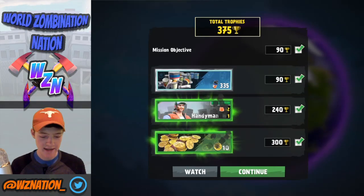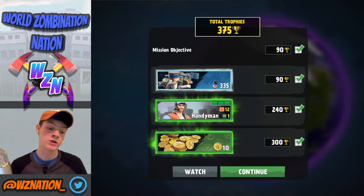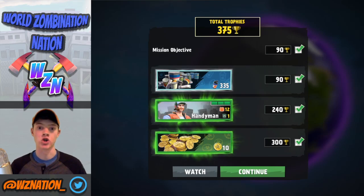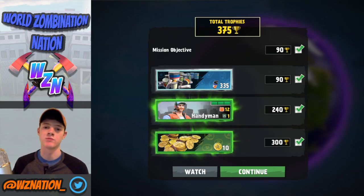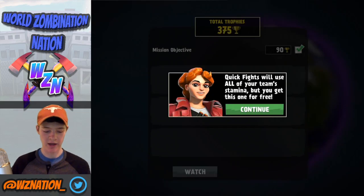We get 10 coins — I'll take that any day. We also got a handyman, which is a really cool unit. I never got into it early in the beta, but now that we're globally launched, the handyman may become part of my arsenal — they have some really cool perks down the line; they pretty much knock out zombies. Quick fights will use all your team's stamina, but we got this one for free.